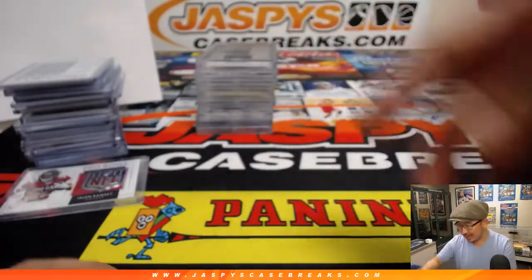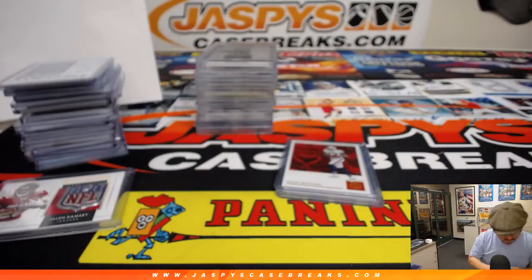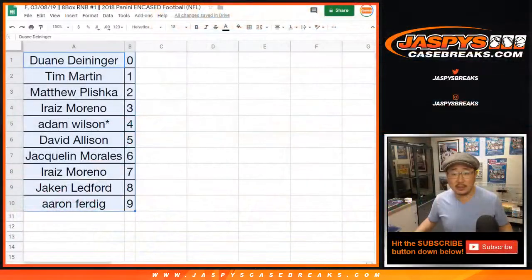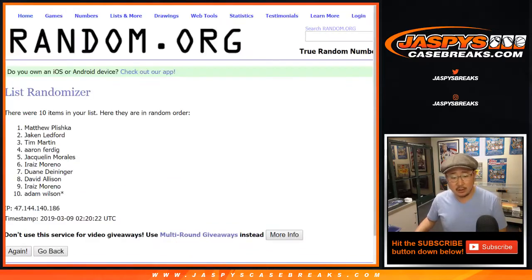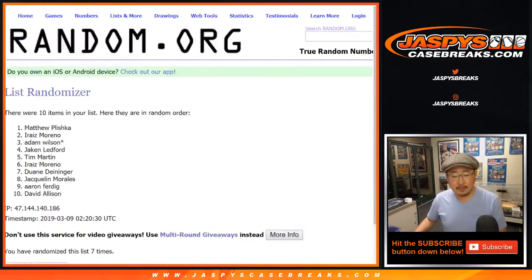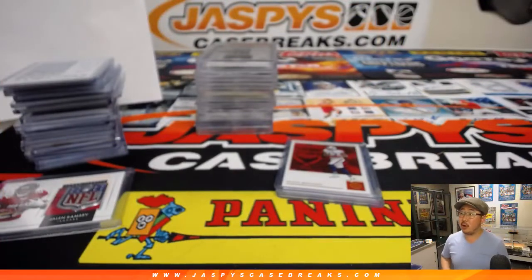And there you have it, ladies and gentlemen — a very nice random number block break in the books. That's a nice NFL shield. There were a few non-numbered base cards; let's see who gets those. Let's go back to the list so everyone has a shot at it. Let's roll the dice, randomize that list — 3 and 6, nine times. Name on top gets the few extra base cards. Jake Ledford — there you go, a few extra base cards coming your way. Thanks for watching.